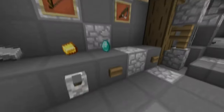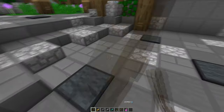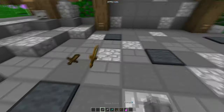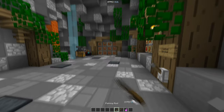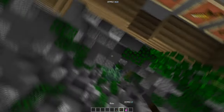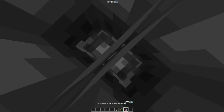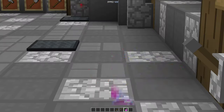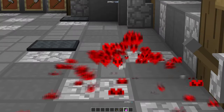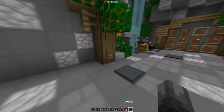Here are the items — really nice, really custom. Here are the swords: wooden sword, golden sword, stone sword, iron sword, diamond sword, and the fishing rod. It looks really good. Let's see the bow particles — they look really smooth. Here's the potion of healing — that looks smooth, I love that.